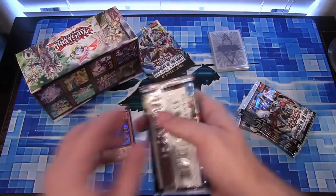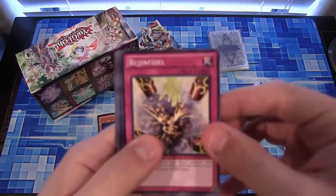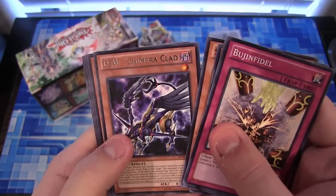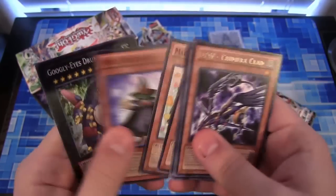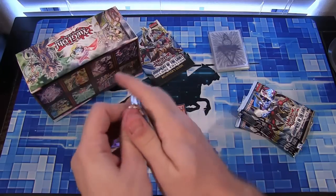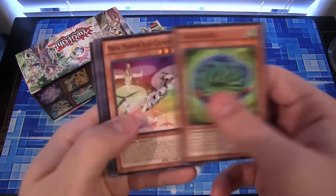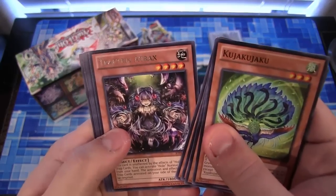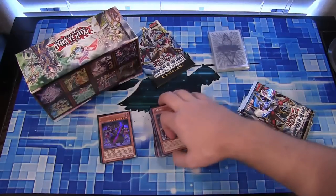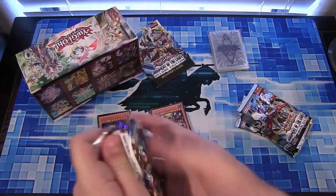So let's see what we get in the actual Judgment of the Light packs. We have Dark ZW Chimera Clad. We have a Trap Tricks — don't mind getting some of those Trap Tricks cards, those are still useful. I guess that one's not as useful as the others though, but still.